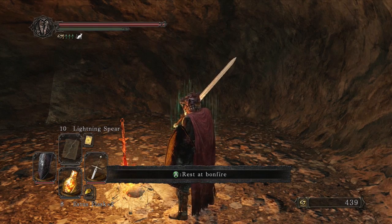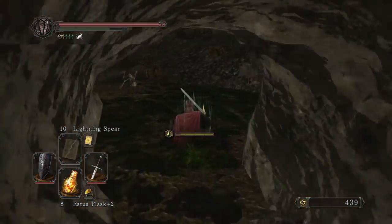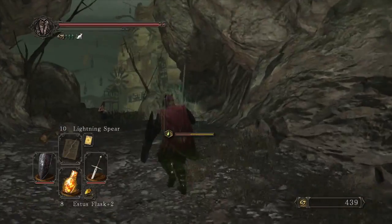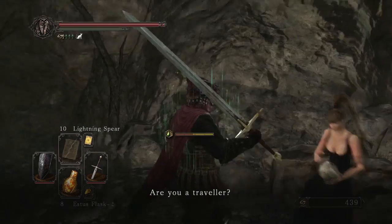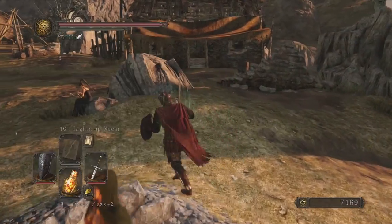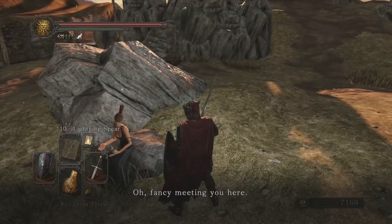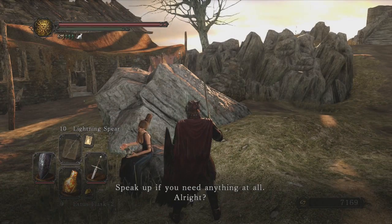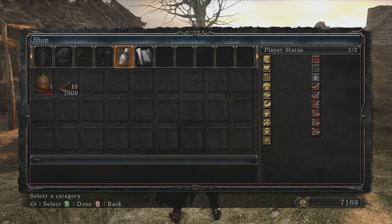I'd like to start off the guide by letting you know that you can actually purchase these shards from an NPC. At the first bonfire in Harvest Valley, if you just progress up the hill a little ways, you'll run into a vendor named Cloan. After you exhaust her dialogue options in Harvest Valley, she'll appear back in Majula. She'll probably only sell regular Titanite Shards at first, and you might just have to progress a certain amount through the game before she'll sell large Titanite Shards, but eventually she will.